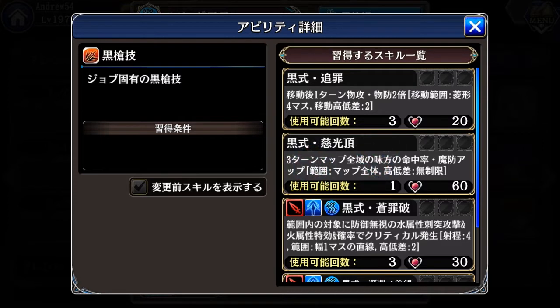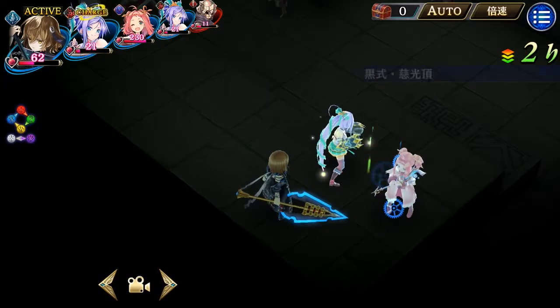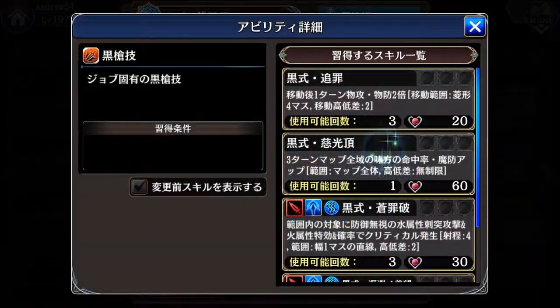The second skill is applied on all the map. All units on the map will get more accuracy rate and also more magical defense. This is a very good skill if you want to use it for units that don't have much dexterity, especially when enemies have a little high evasion rate. It is applied on all the map and by that reason it ignores all height difference.